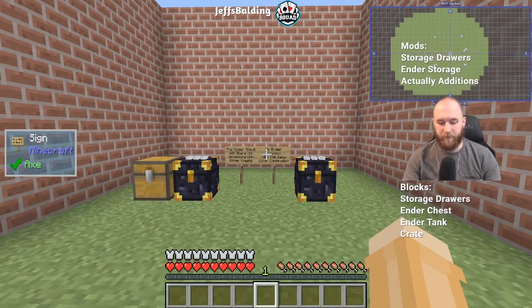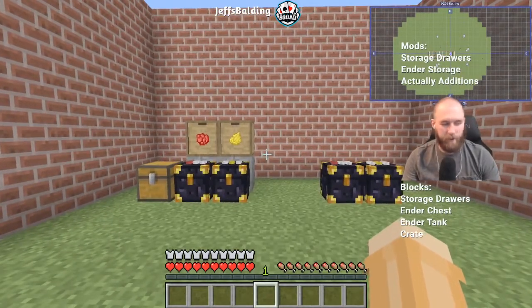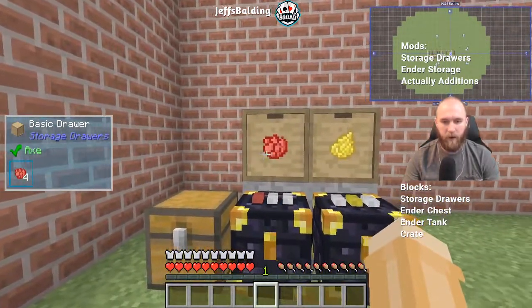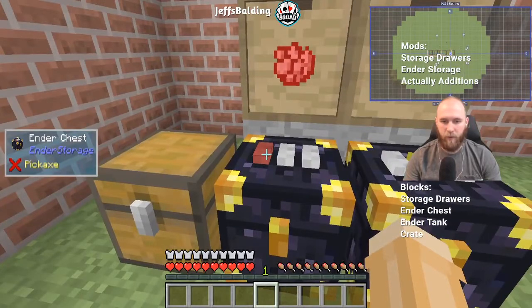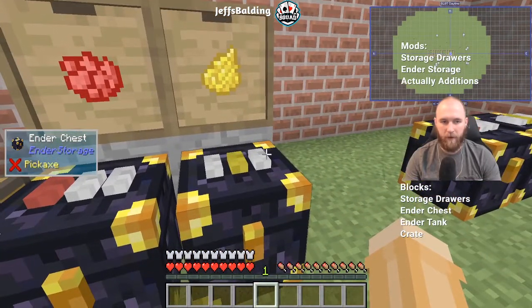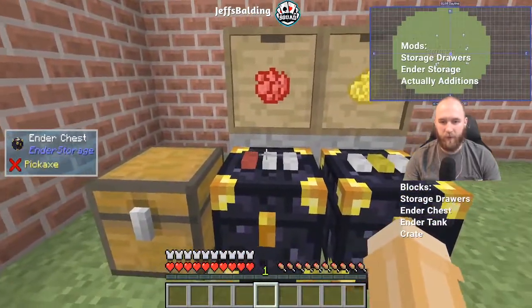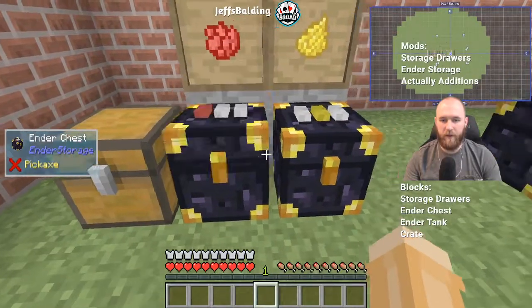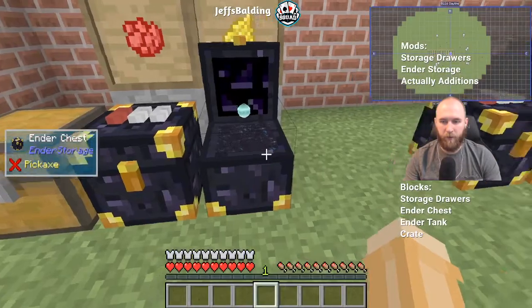Moving on to demonstrate the point a little further: we have a red-white-white combination and a white-yellow-white combination, which you create using dyes. The red-white-white chest has two cobblestones in it, and the white-yellow-white has three sand.